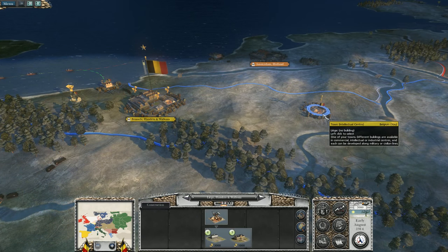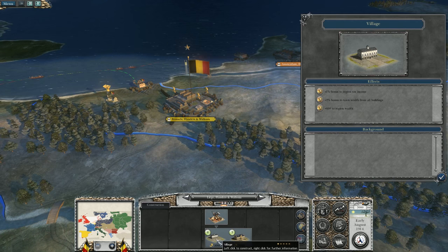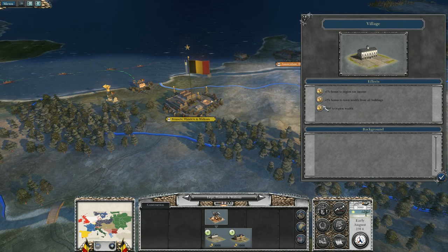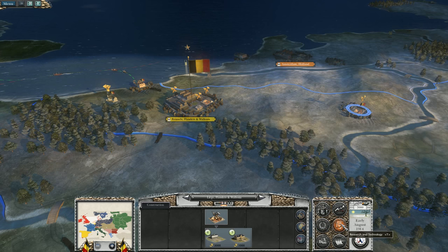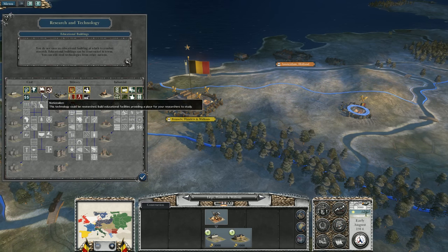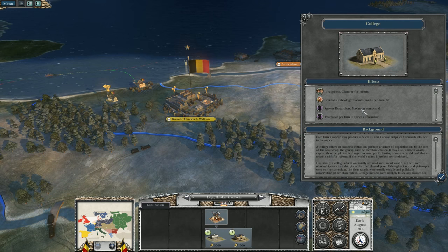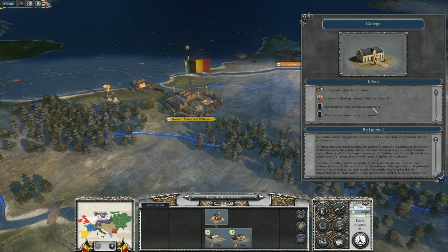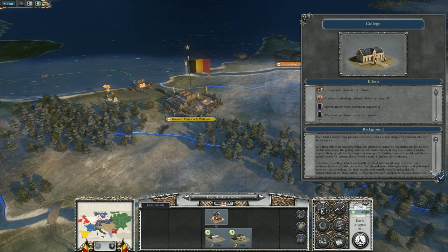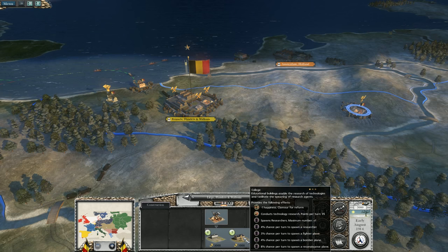Right here almost on the front line you've got Liege, where you have a choice between a village or a college. It's a difficult choice — the village gives a bonus to tax income, plus two percent to town wealth and 600 wealth — but remember you're going to want research and development, and you've got no educational buildings, so your options are very limited. If you get a college it opens up research points, the ability to spawn a bomber, fighter, or reconnaissance plane which would be vital, and also spawn a researcher — up to a maximum of plus one. Personally I would definitely go for the college at Liege to get your research off the ground.